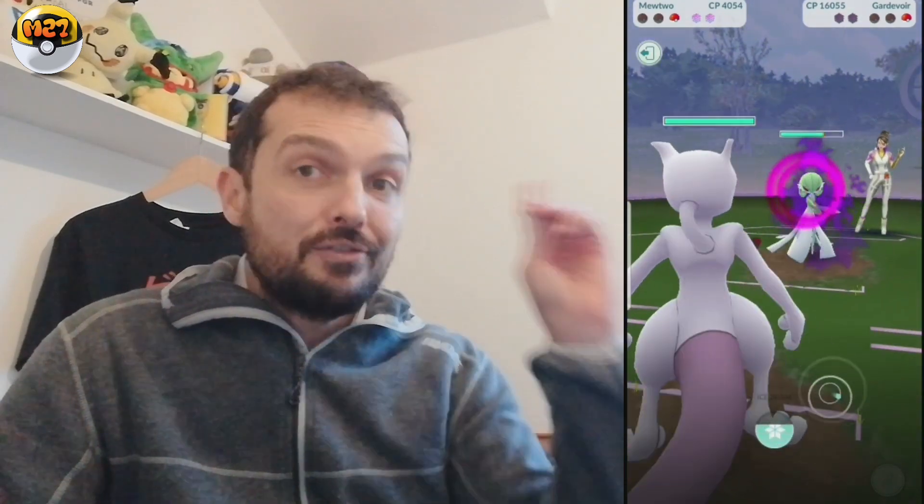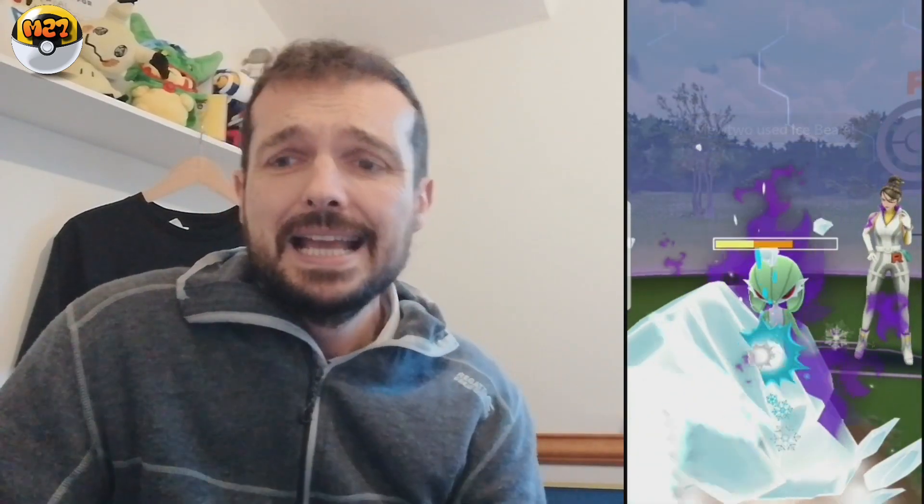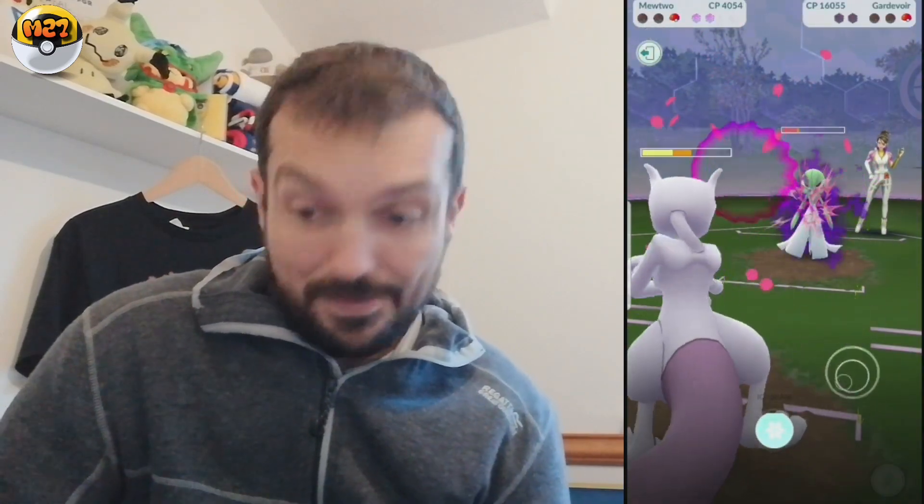Here we go — we've got Mewtwo. I stand corrected: it should have been Mewtwo with Shadow Ball, but I'm going to show you how Mewtwo with Ice Beam can also be effective here. It should have been Shadow Ball — it was actually Ice Beam, and I'll remember that now. Ice Beam comes in, takes quite a lot off Gardevoir — this makes it closer than it should have been. But we get there in the end. The second charge move finishes off Gardevoir. This was a really satisfying win with Sierra.